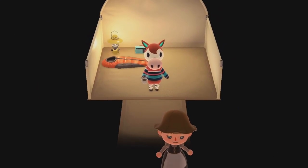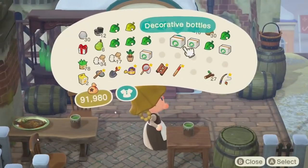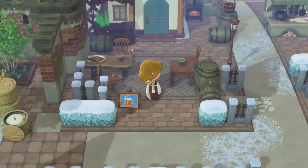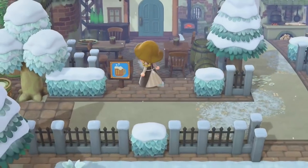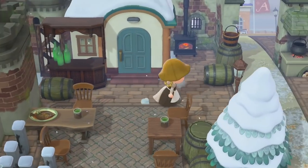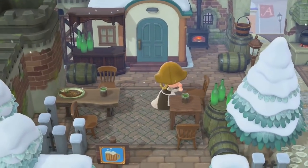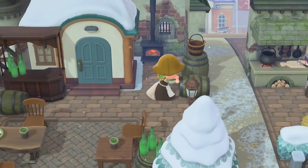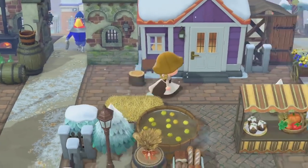We had a campsite villager — I always get super excited because there's so much potential. It was Poppy, who I love, but we couldn't take her since we don't have room right now. I'm waiting for a couple more photos — Lily asked to move out and I was like 'no, I want your photo first.' Maybe that's why she's not giving me her photo, because deep down she doesn't want to leave Alexandria. I've enjoyed having Lily on my island so much and I just want her to give me her photo so we can avoid any beef between us.